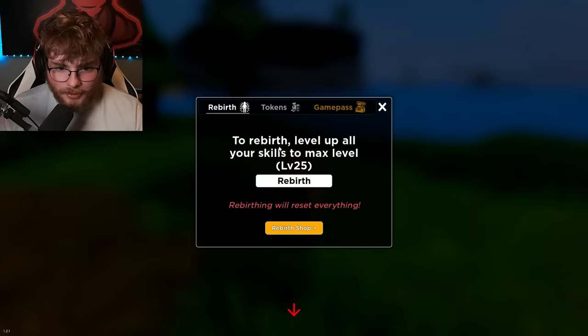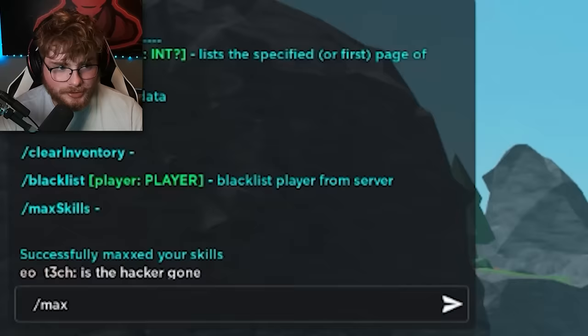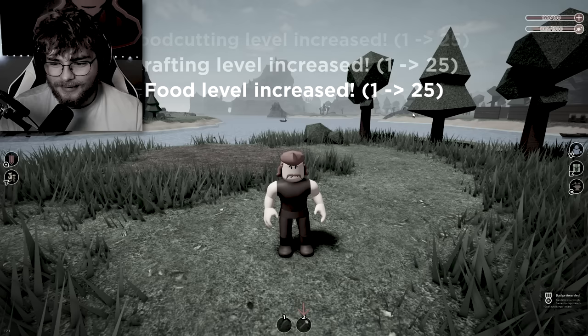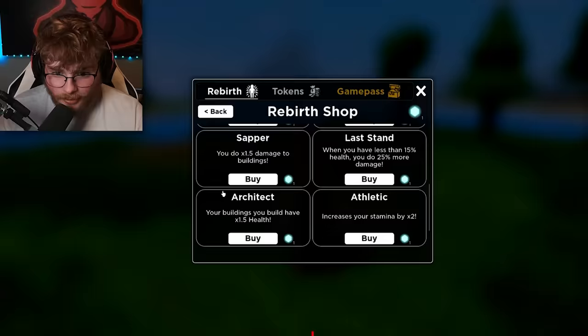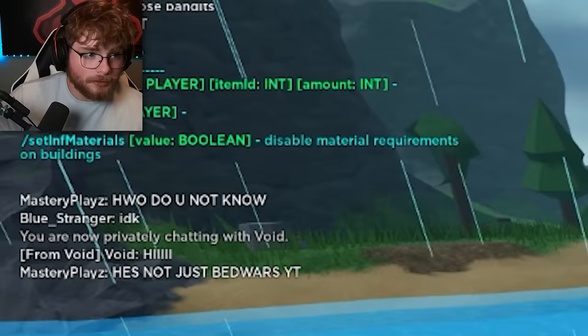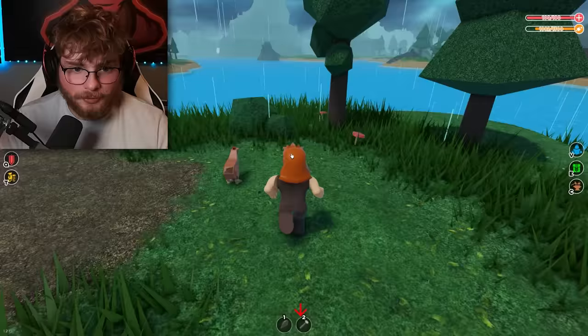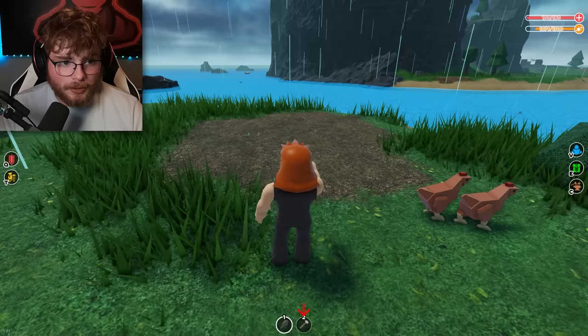There are also rebirths in this game. I could rebirth now and then just do max skills again — I could literally just keep rebirthing, it's not even fair. This admin is way too OP. The rebirth tokens I can use for the rebirth shop — I want to get Architect so I can build a big base. Let's do that. Now set infinite building materials to true — so now I have infinite materials and can build whatever I want.